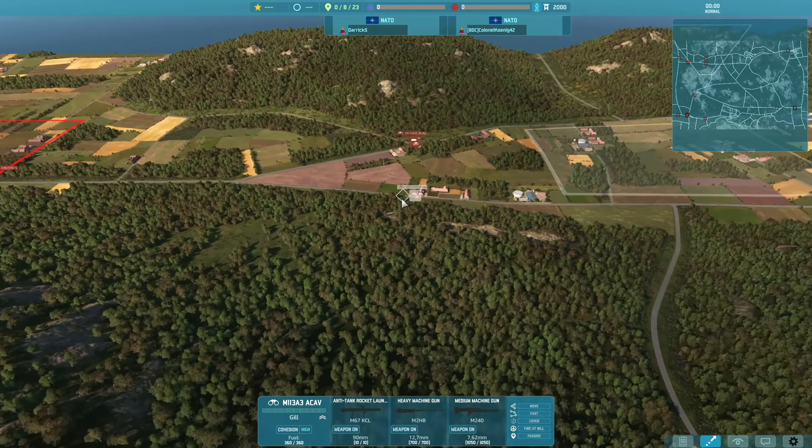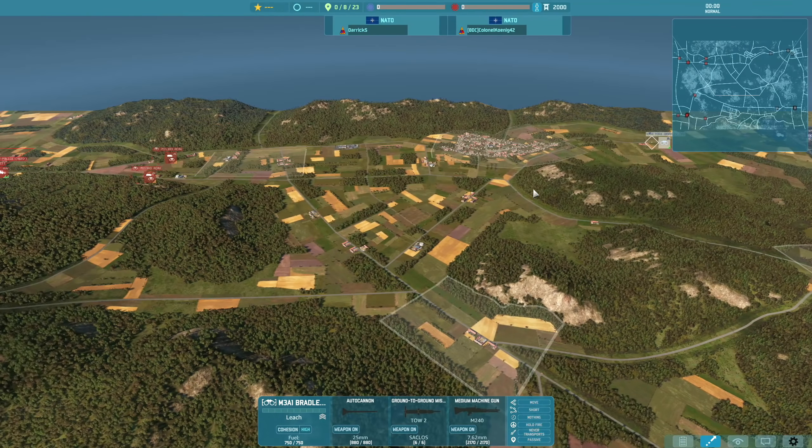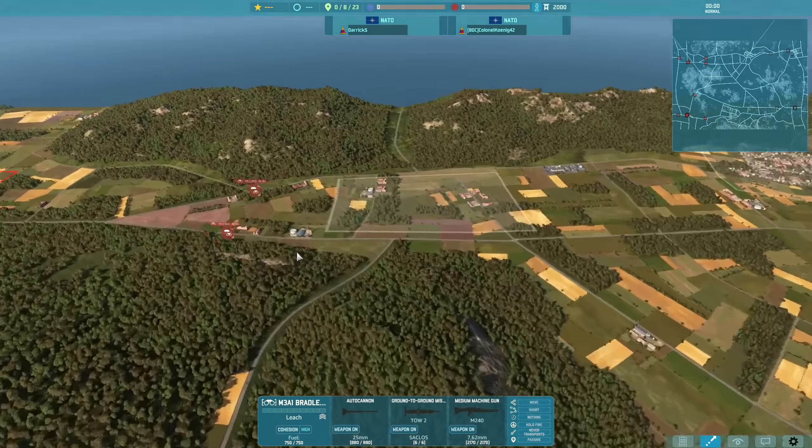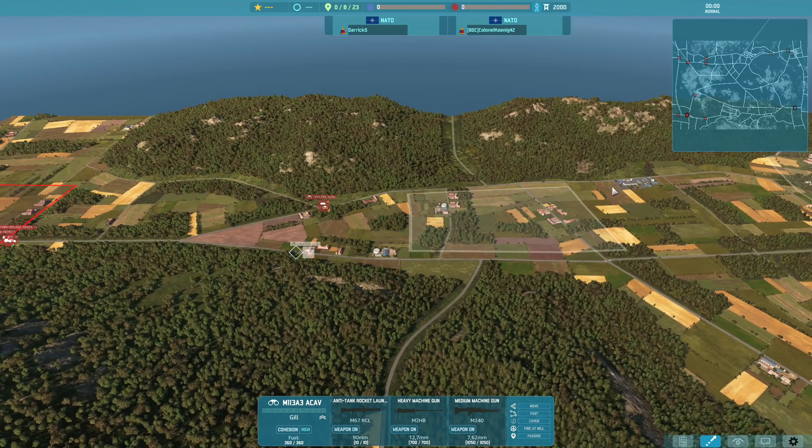This match is going to be between Darick and Colonel Koenig, playing on Two Ways. On our left in red we have Darick, and on our right in blue we have Colonel Koenig. Both players are using the Third Armored on the NATO side.